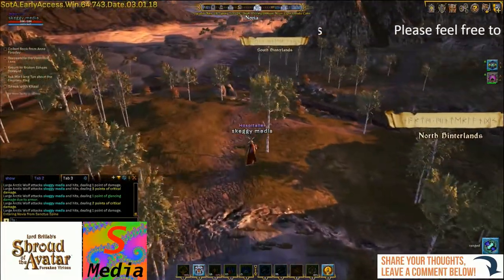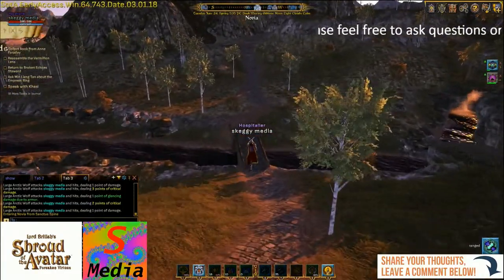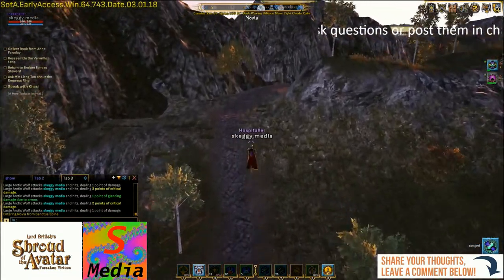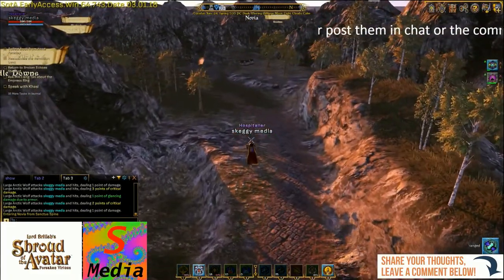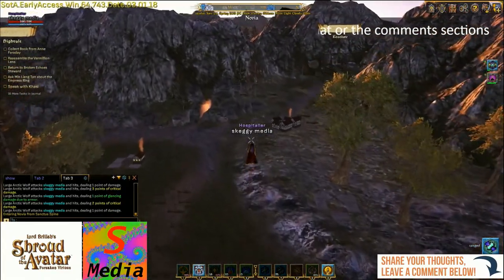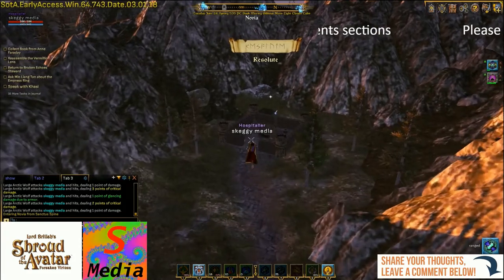Let's head on up to Resolute, which is up by High Veil Outskirts. We've got the Middle Downs on our left, and Resolute is just up ahead of us — just past Soren Fields. Let's head on into Resolute.